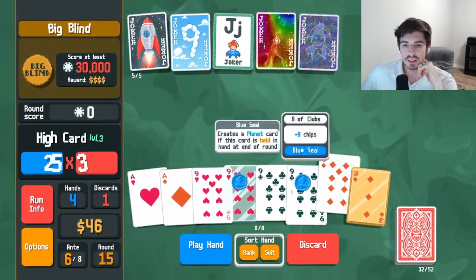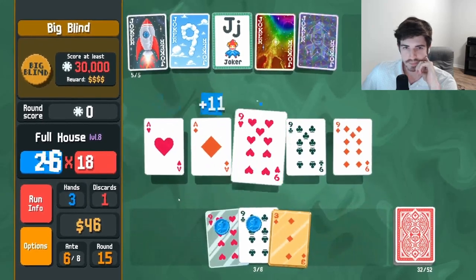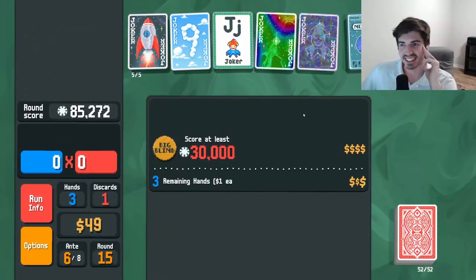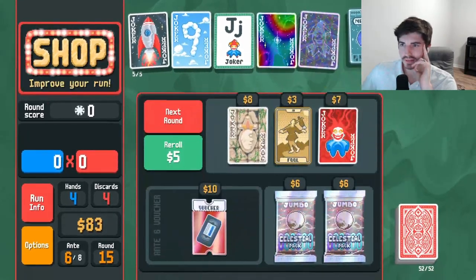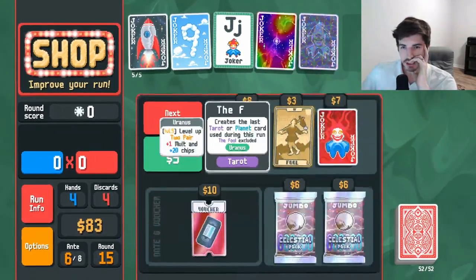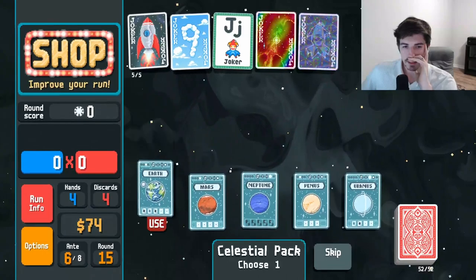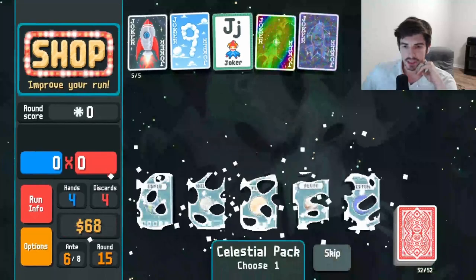Get a full house going. We're at 85,000 — I didn't even realize. We're good. Next boss blind is not going to be an issue. We're going to play these two. I'll grab the fool, I don't want to use it yet. I'd rather use it on one of these guys. If we can find a flush house I would definitely take it — we did not though.